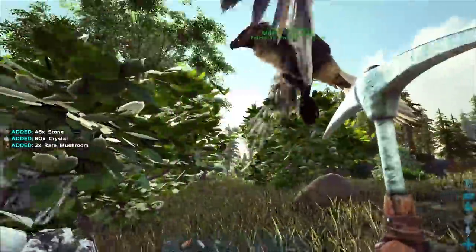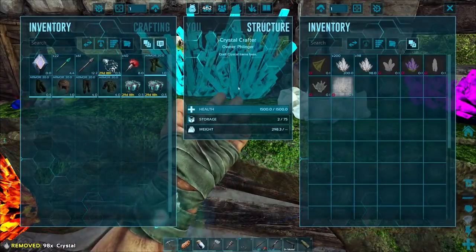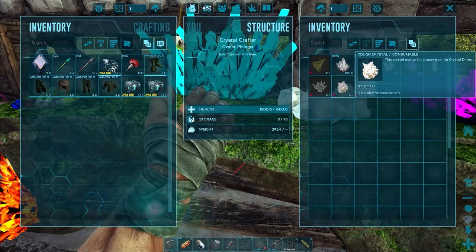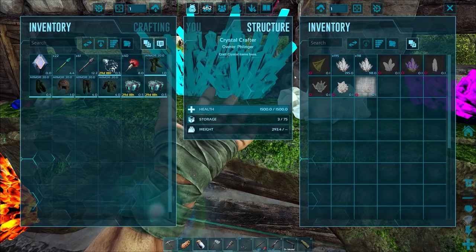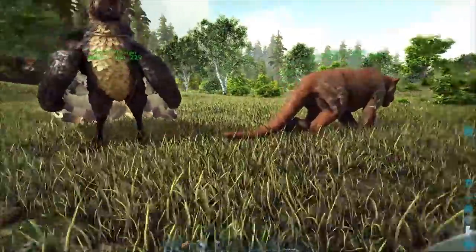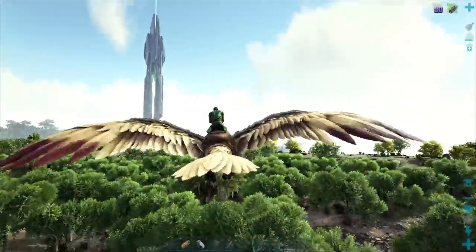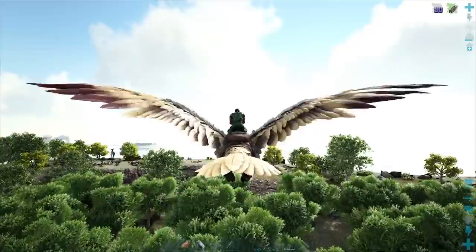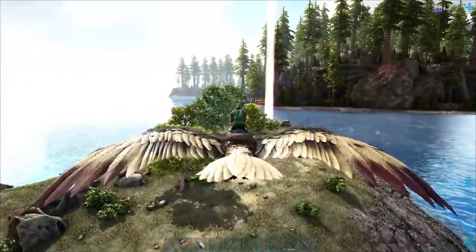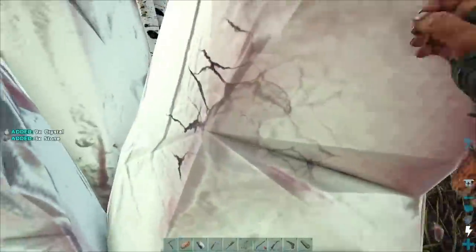We're gonna work our way up the crystal ladder here. All right, so here's the first batch of crystal. I want to see if the rough crystal has a spoiling time. They do not — it only takes five regular crystals per rough crystal, which means we're gonna need a ton of crystals. We're probably gonna go till we have several thousand, just to see how much we're gonna totally need.